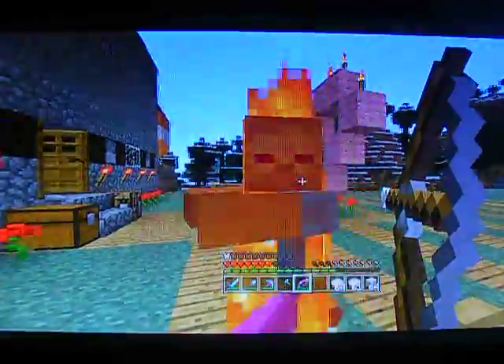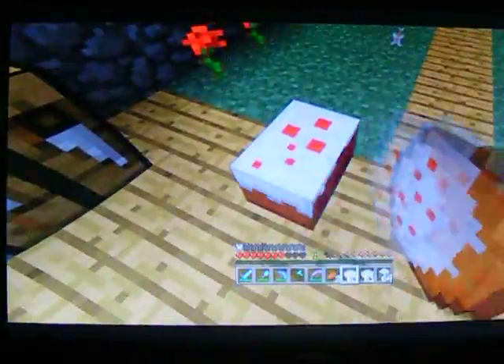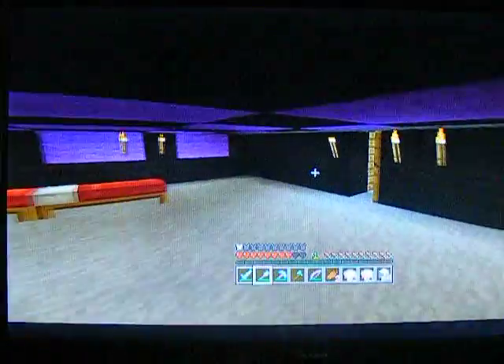Good — so now guys, I'm going to turn you around a bit more. I forgot to show you Fred — Red's room. Here's Red's room up here. Looks like there's a dark block up here, apart from that.